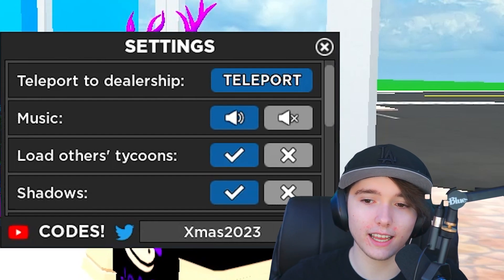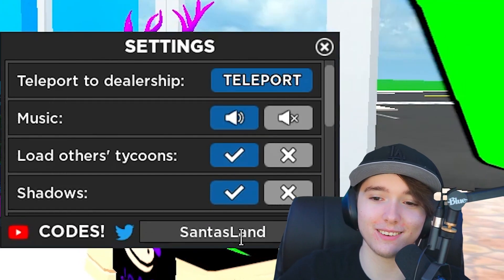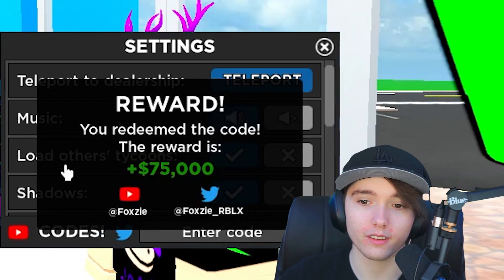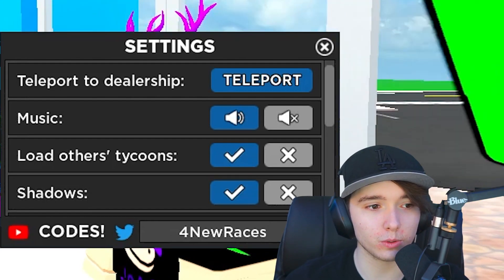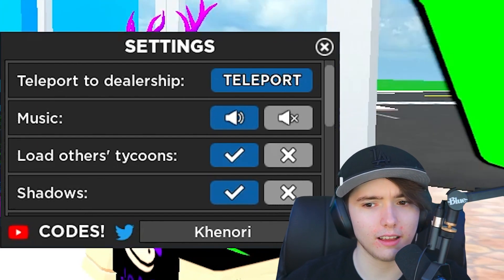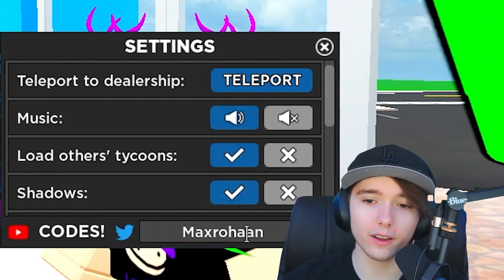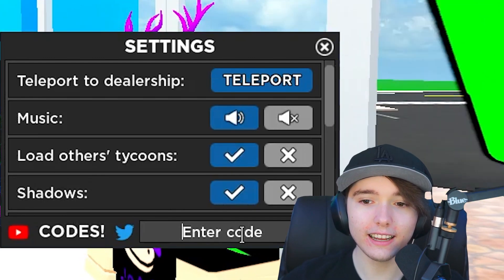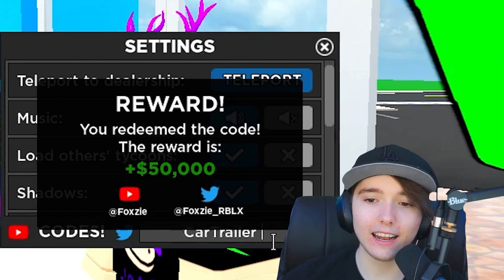Since they had the Christmas update, the first code is xmas2023 — that gives you 100K cash, merry Christmas! The next code is santas land, which gives you 75,000. Next is four new races, which gives you 75,000 — that worked. Next is kenori, which gives you 50K cash. Then max rohan, which gives you 50,000 cash. And then jonathan, which gives you 50,000 cash.